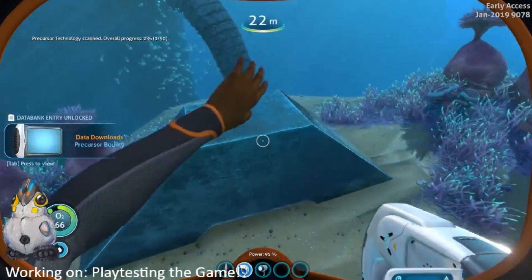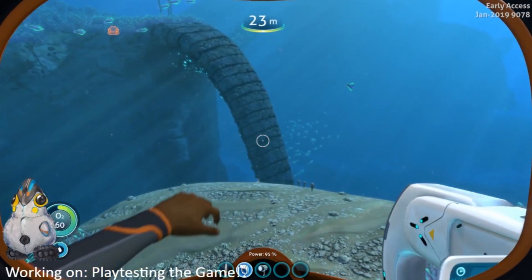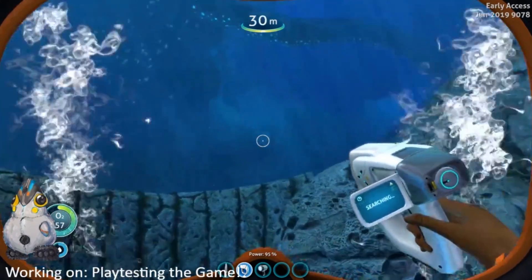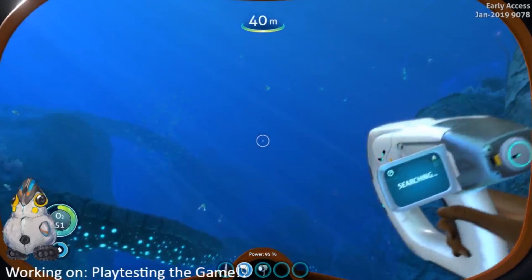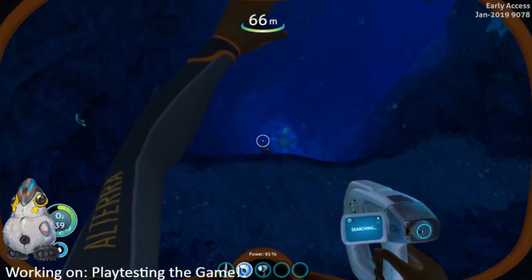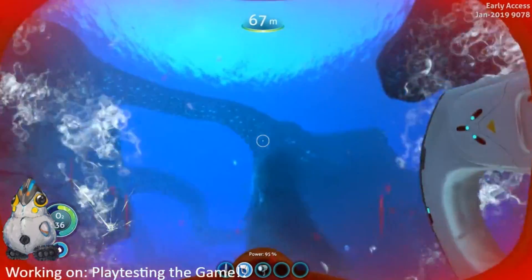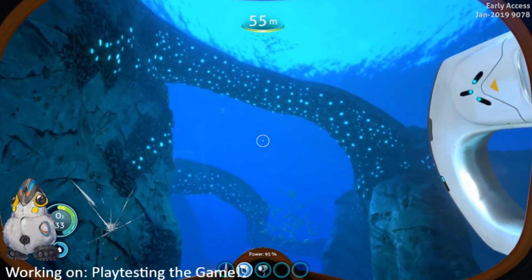Precursor technology data downloads — precursor bounty, gain rewards for precursor technology. So that's what you send up to Alterra. I'm curious what kind of rewards we could get for those — like resources? This does not seem as safe as the rest. Why did you have to add crash fish? Oh god, I hate those things.